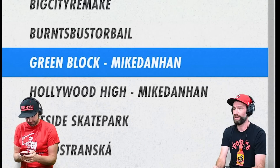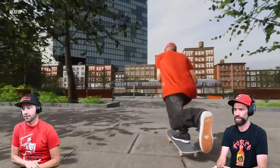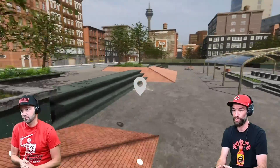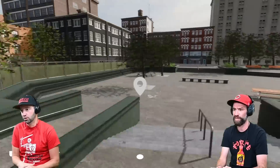We're gonna go to Green Block by Mike Danhan. Green Block — so this is supposed to be like a replica of a spot in New York City somewhere? It looks a little New York-y. It also looks like it's in Europe. I think it's New York. So it's called Green Block — I wonder why it's called Green Block, but it's gonna have replicas of skate spots in New York. That's all I ever skate in this game.